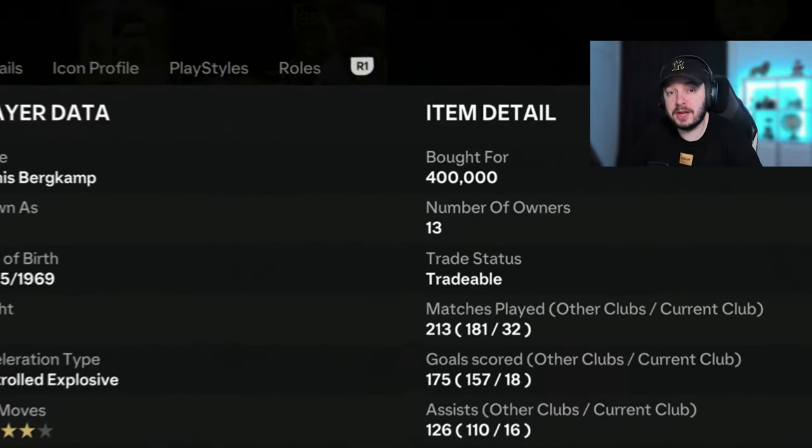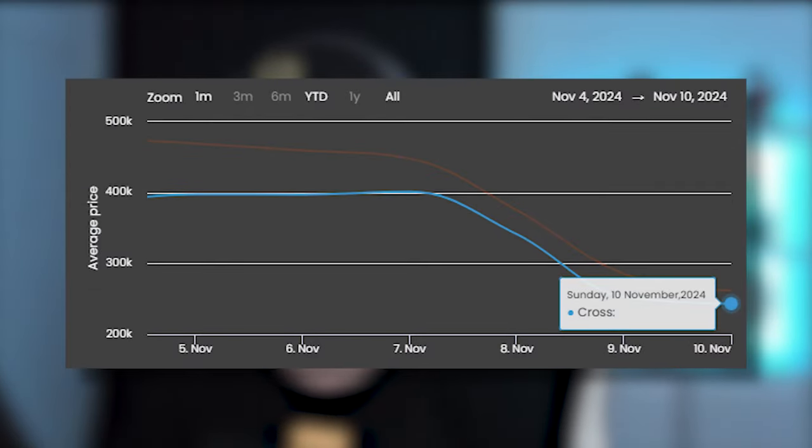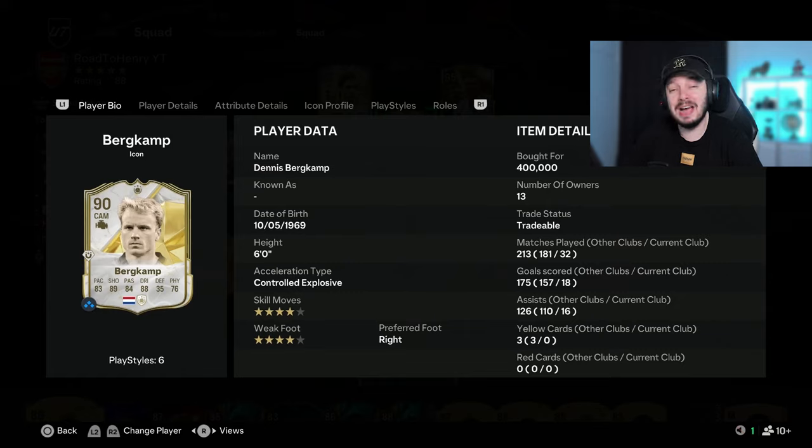We bought that player for 400,000 coins. In the last video I asked whether to keep him or sell him - I decided to keep him since he was still 400,000 coins two days ago on Thursday. Then the market crash happened and now he's 230,000 coins. If we sell him after tax we'd lose almost 200,000 coins. So I feel like we might as well keep him now, hopefully he recovers a little bit - how much more can he drop?